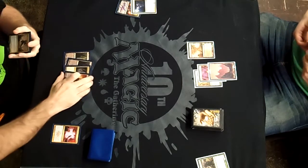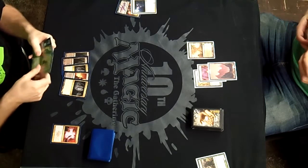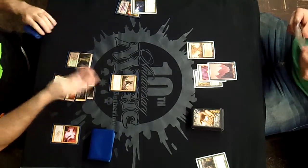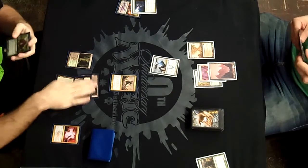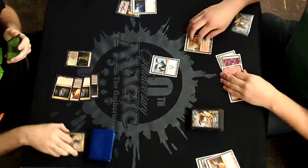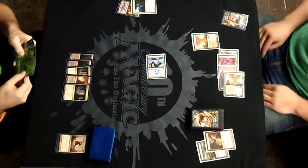I'll drop my fifth land and a Cavern of Souls — I assume calling Beast or Vampire. I already have another Cavern out, so both will be named. Actually, it has to be Dragon since I don't have two red sources. I'll cast Olivia. He will flash in a Restoration Angel. I have an Olivia, so it's not a big deal, but he also has a Devil's Play to get rid of my Olivia — definitely not something I saw coming. I take three, bringing me down to 17.